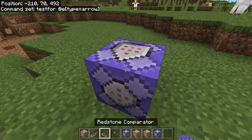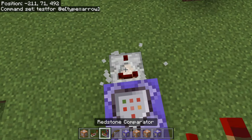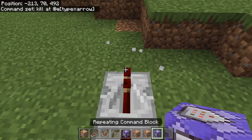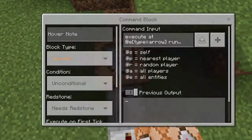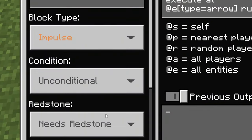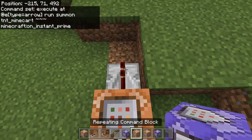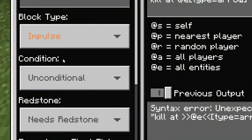You can pause the screen if you need to. Next, we are going to put a comparator right there and two repeaters like this, and we're going to go and place our command block. Inside this command block, it's going to be impulse, needs redstone. And in here, we are going to say: execute at at E type equals arrow run summon TNT underscore minecart tilde tilde tilde minecraft colon on underscore instant underscore prime. Now place another repeater and another command block, also on impulse and needs redstone.